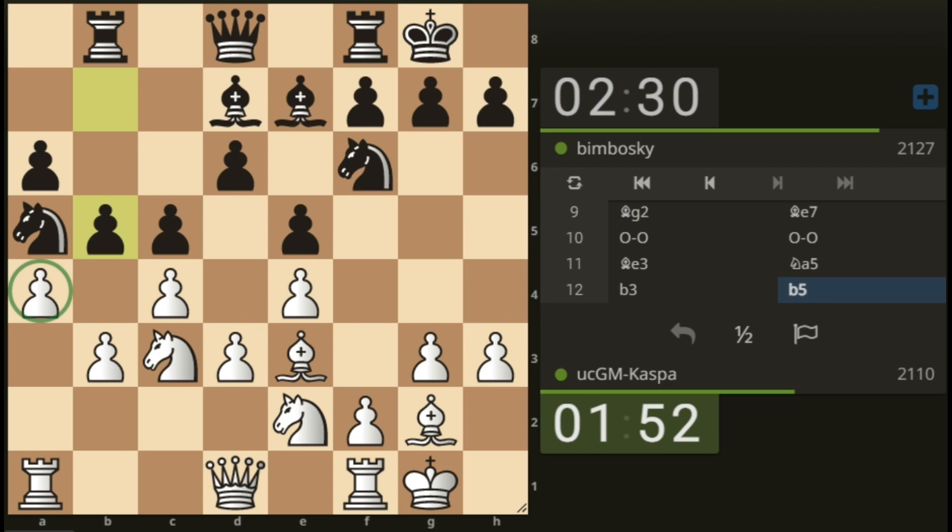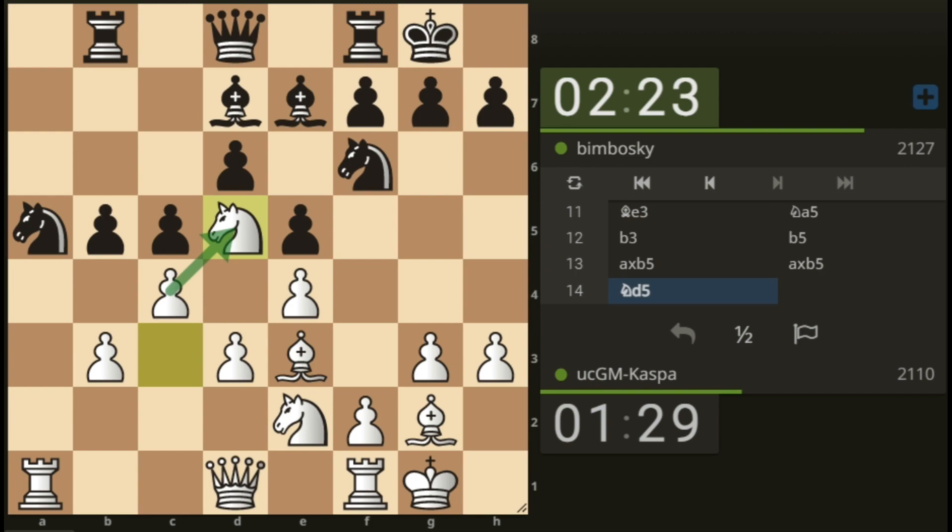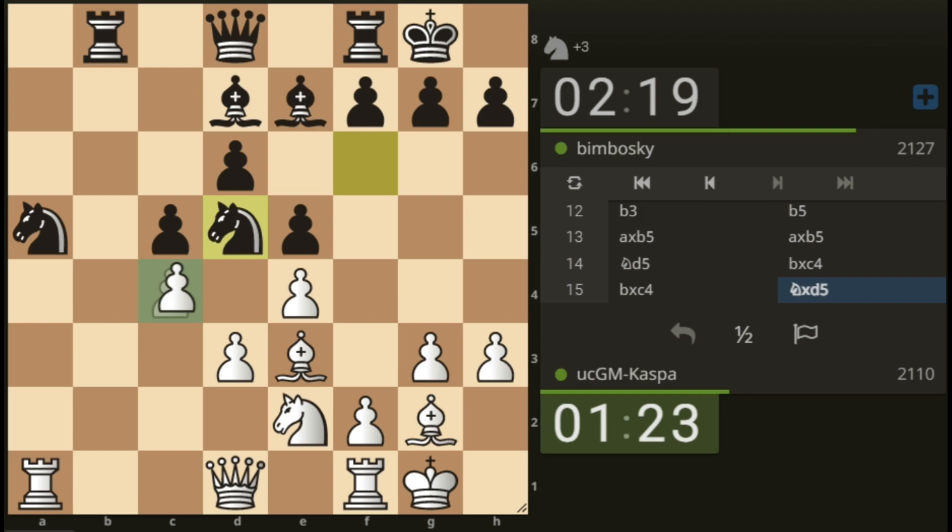I should play pawn to b3 to hold on to my queenside pawns. See how my pawns are sitting on the light squares. I'll take with my a-pawn on b5 — yes, a-takes on b5. Black also takes on b5. Pawn takes, I take. Now knight to d5.